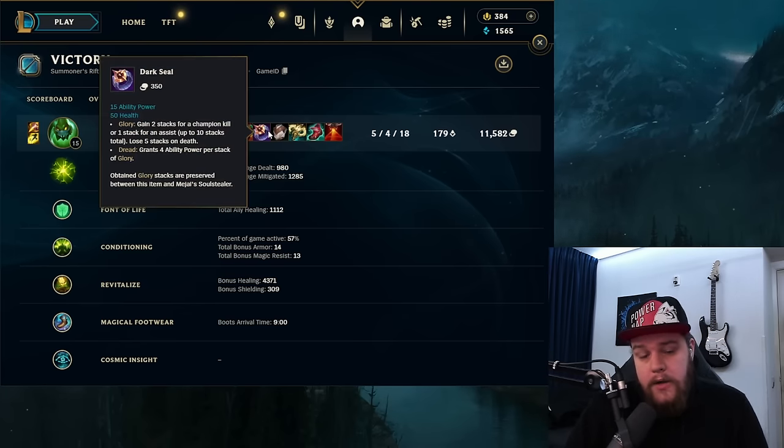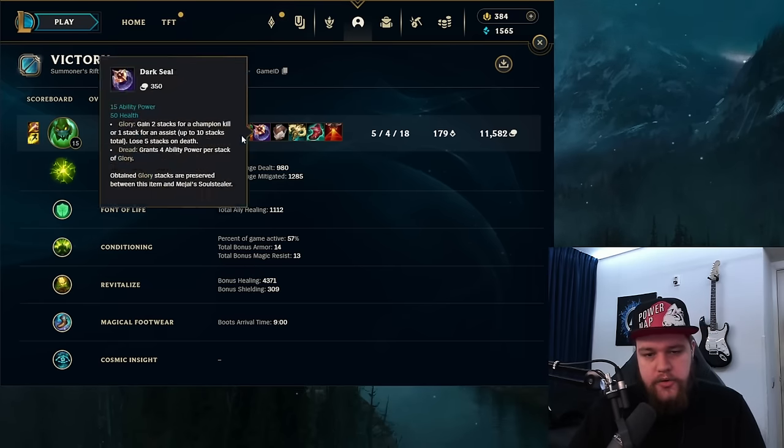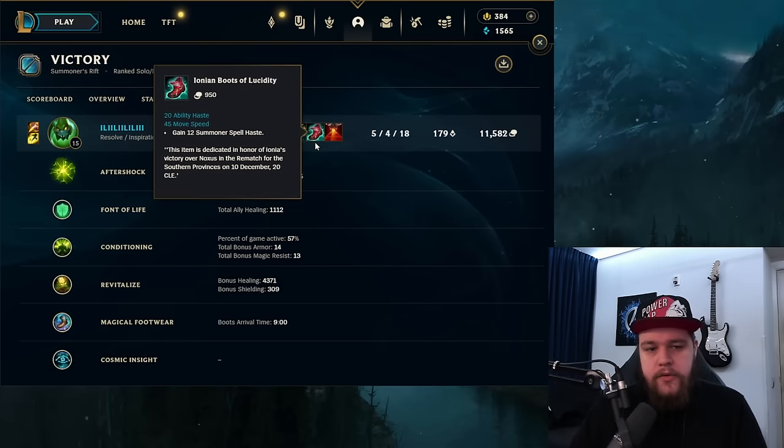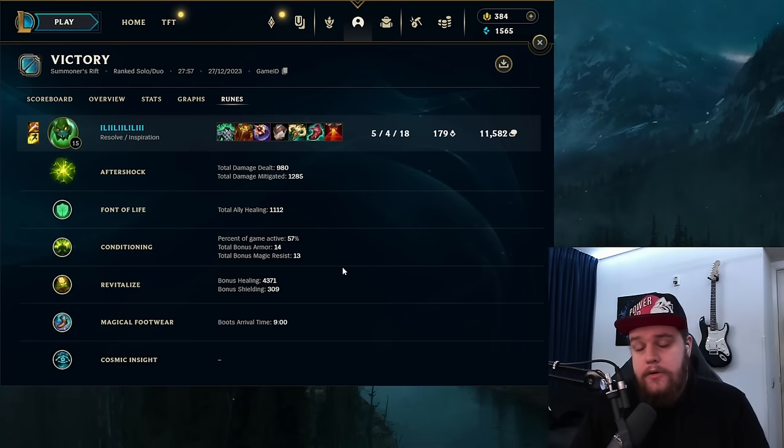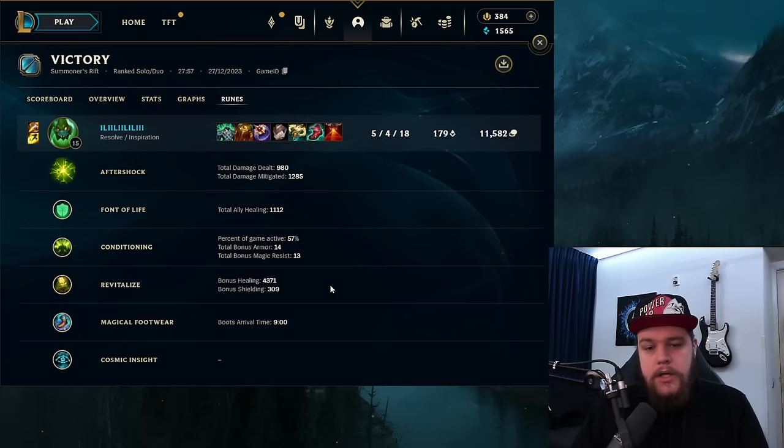Last two items would have been Thornmail and Stone Plate to finish it off. Generally just a very solid setup. You can also get rid of your boots late game for another tank item — you have plenty of engage with your E range so you don't need movement speed as much. You can also switch to Mercs or Steelcaps for more durability. Ability haste, especially early on, is very crucial on Zack — it provides a lot of additional clear speed and more opportunities. I upload daily so be sure to subscribe, and I'll see you guys tomorrow.